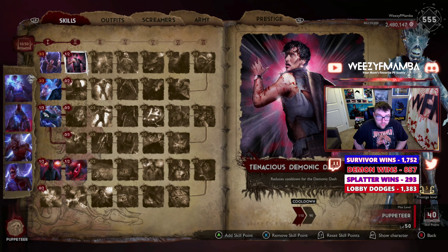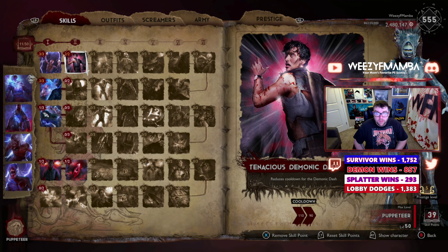You want to use both Demonic Dash points. The more you have your dash available, the more fear you can provide — especially now with the inclusion of demon powers. Fear is huge right now for Survivors, and it's very helpful when you're fear looping and throwing them into traps. Puppeteer can do that as well. Every 90 seconds is great — it saves you 30 seconds on each Demonic Dash.